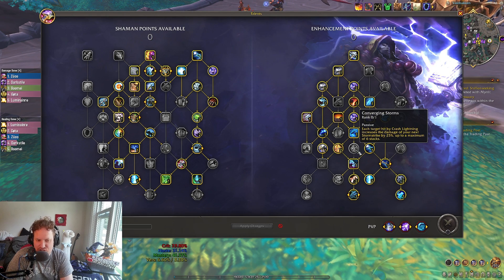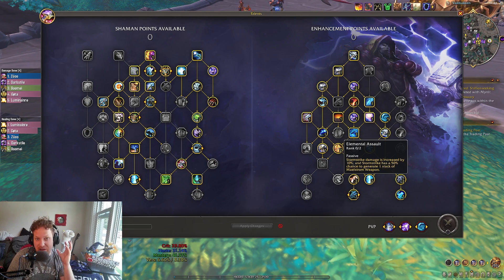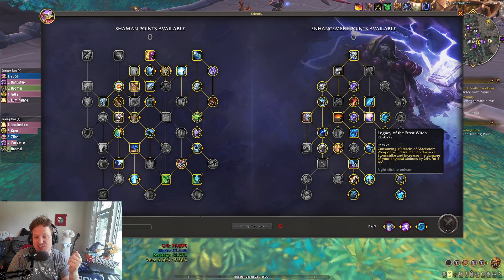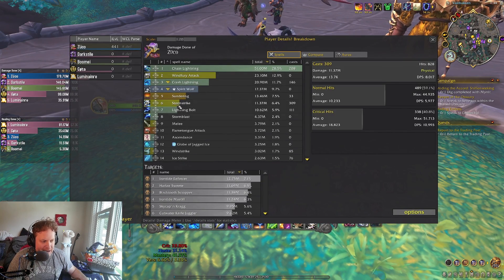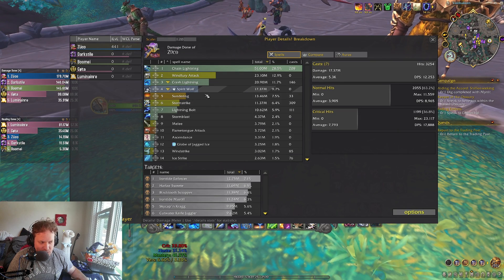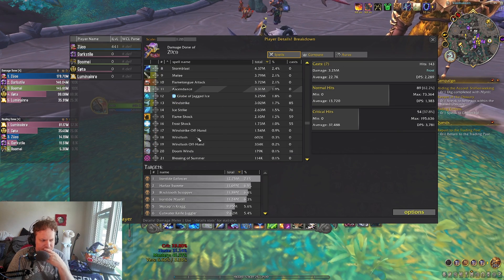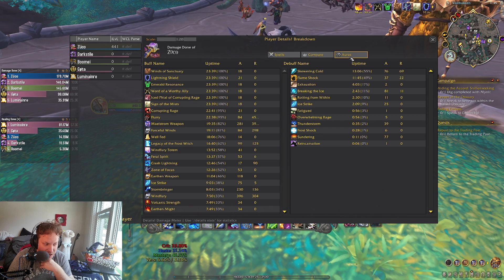I do also take Ice Strike with Swirling Maelstrom. I think it's fine — it's just as good as Converging Storms, because sometimes on single target fights you really do need the extra generation of Maelstrom weapon stacks. Particularly now that I've talented out of Elemental Assault completely and I'm all in on Legacy of the Frost Witch. Before, my build was 1 point Legacy, 1 point Elemental Assault. Now I've switched it up to 2 points in Legacy, getting that 25% more damage on your physical abilities. Windfury damage, Storm Strike, and Sundering — those are physical. Spirit Wolf damage is physical. Melees are also physical, including Wind Strikes, so buffing that by 25% nearly the entire time is really good.